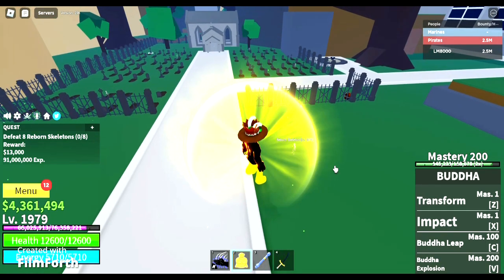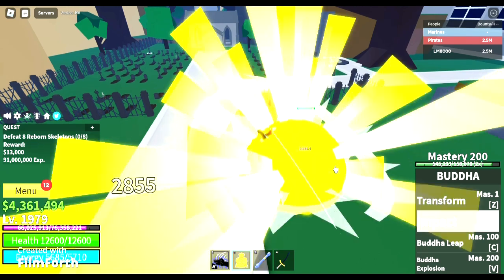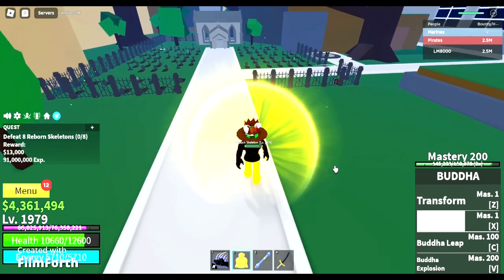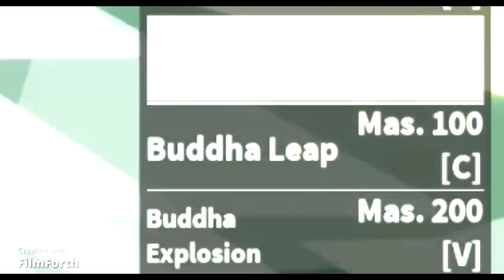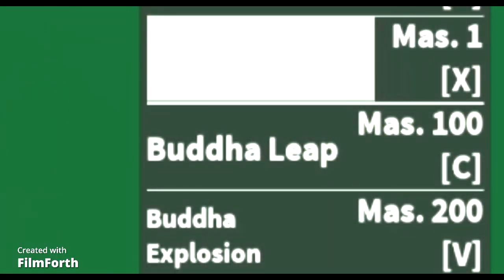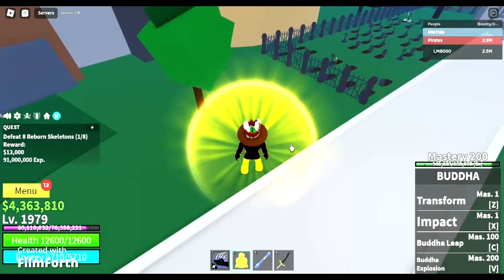The second move is called Impact, and you just create a yellow ball and slowly blast it at the enemy. It takes two seconds for the ball to blast at the enemy. Oh my gosh, is it slow. Look at the cooldown time — it takes approximately 11 seconds to reuse the move again and it feels like 45 minutes.